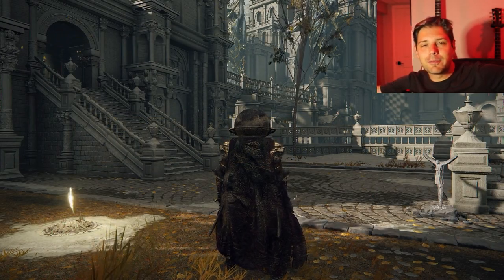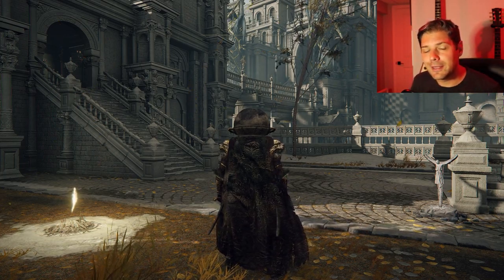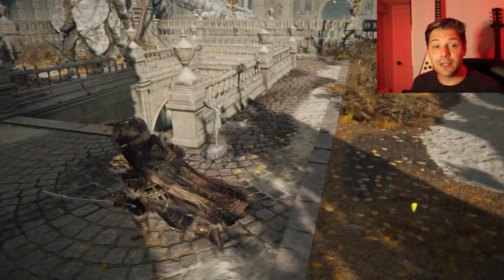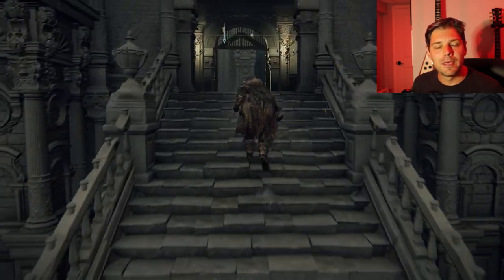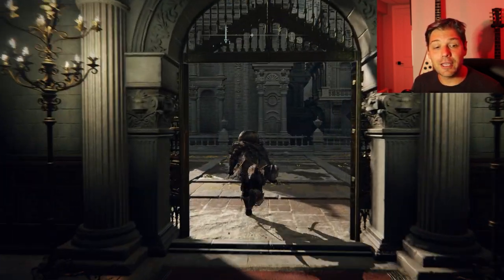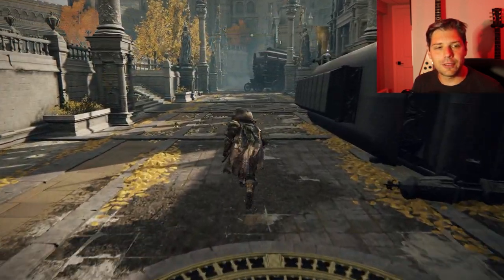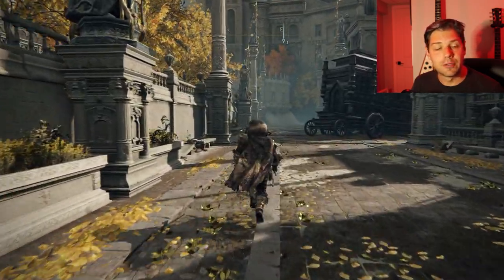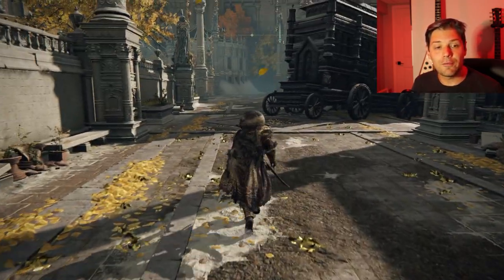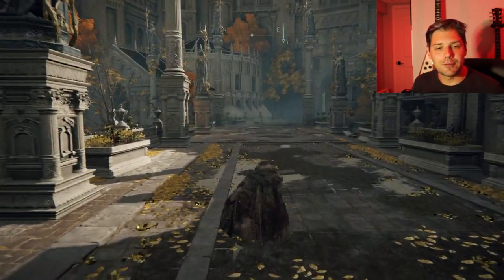Welcome back to another episode of Elden Ring. Today we're going very far up in the game to an entirely new area. In order to do that we've got to use the lift we got access to last episode, cruise along this little balcony past the city, and get through to the snow fields which are right up here. I'm going to try to take the most direct route.